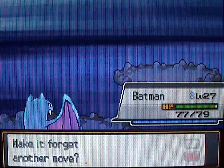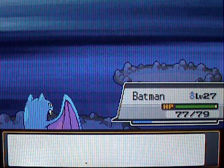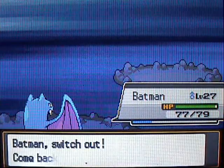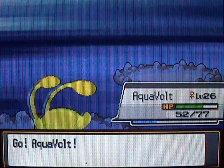We're going to learn Air Cutter, but I would not teach Air Cutter to Golbat, because Wing Attack is better, and so is Fly, so you don't really need it. Air Cutter is a special attacking move, and you definitely want to go with physical attacks, at least for flying types on Golbat.